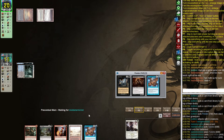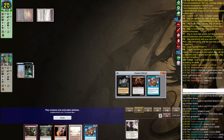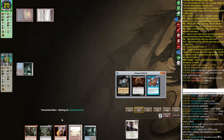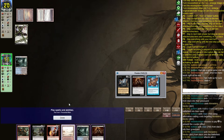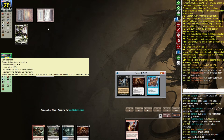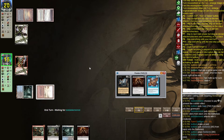Monastery Mentor — yeah this is worth Dazing. Oh, they paid one — I'm an idiot. That was a huge misplay. Let's just pretend that was the correct thing to do. Gut Shot might become relevant for Monastery Mentor at some point.